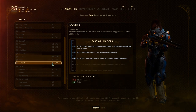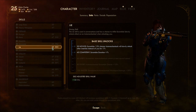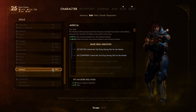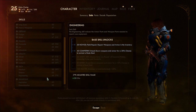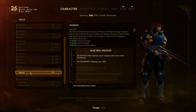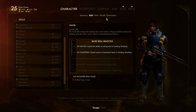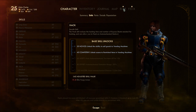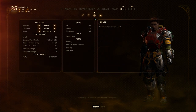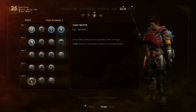So if we want to be sneaky and lockpicky, choose Felix. If we want to be medical and engineering, choose Ellie. Let's see what we can give her — she has all tiers open now.